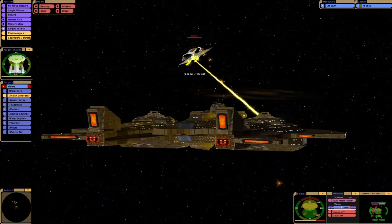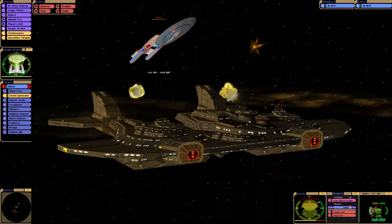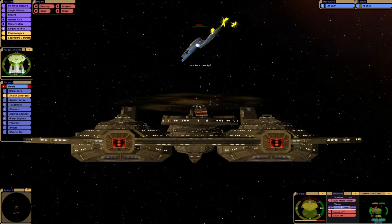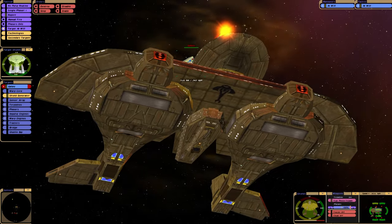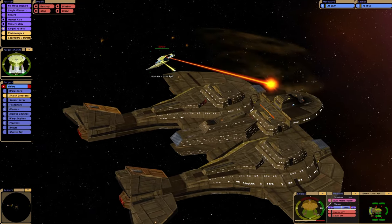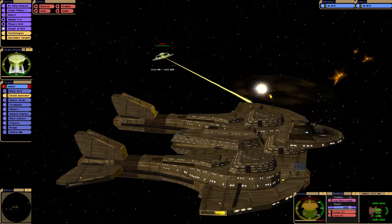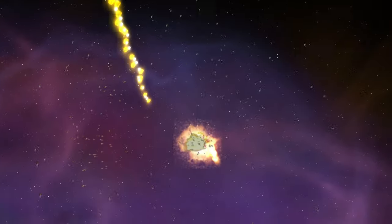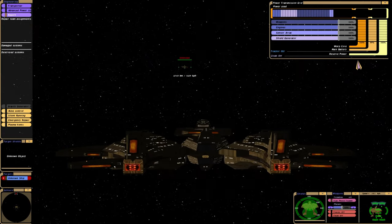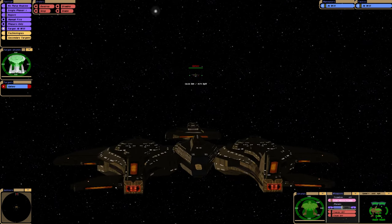There we go — that might do some damage. So we've weakened their forward shield. Interesting looking ship. They've literally stuck two Cardassian ships together. That was a real critical shot. Well, that didn't go to plan. I'm going to try a different tactic this time.